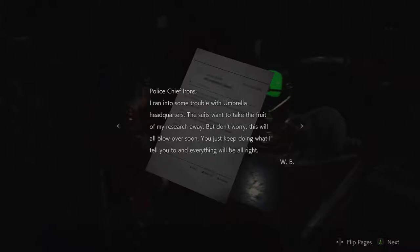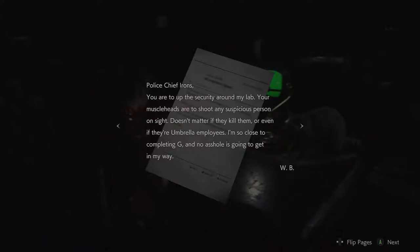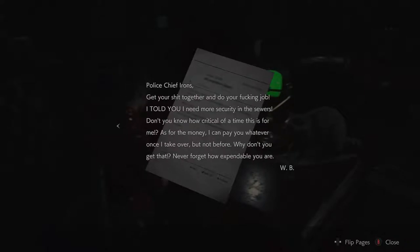'I ran into some trouble with Umbrella Headquarters. The suits want to take the fruit of my research away.' Good grief. 'But don't worry, this will all blow over soon. You just keep doing what I tell you and everything will be alright.' Yeah, well look how that works out for you. 'You are up to the security around my lab. Your muscle heads are to shoot any suspicious person on sight — doesn't matter if they kill them or even if they're Umbrella employees. I'm so close to completing G and no asshole is going to get in my way, dammit.'